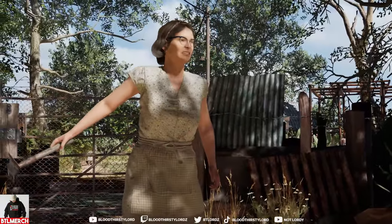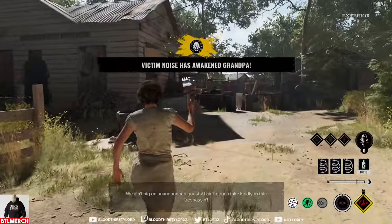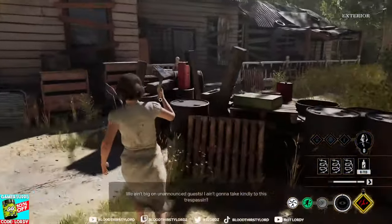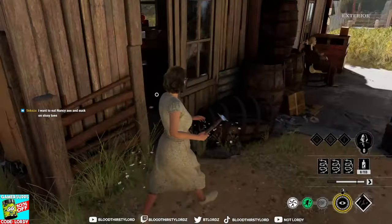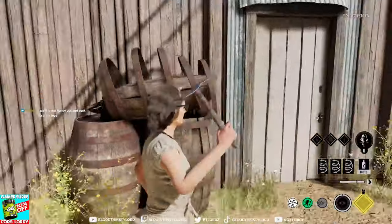Jumping into the gameplay as Nancy. The first thing I like to do with this character — she's meant to gain information. I usually don't want to use my ability straight away because it doesn't give me too much of an advantage. I want to find an area to set up traps. Usually if there's Hitchhiker, you set up traps there, but since he can do that, I'm going to set up at the fuse box.